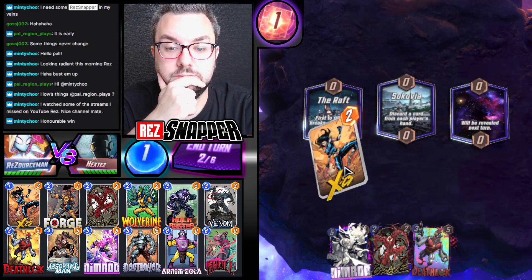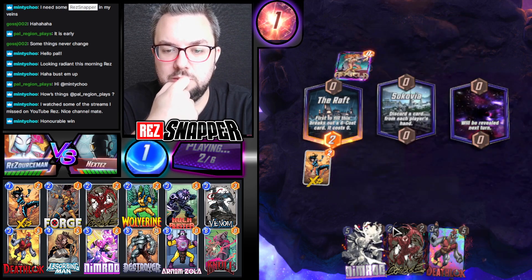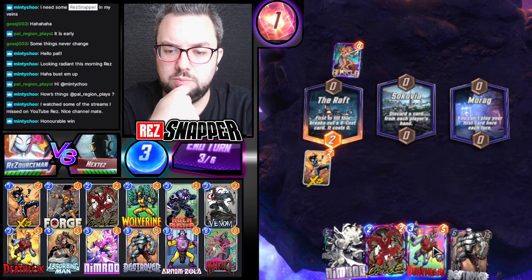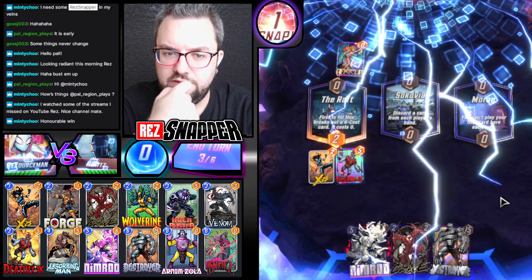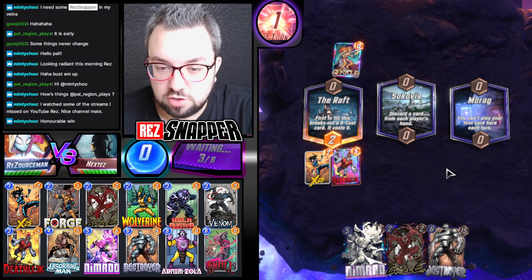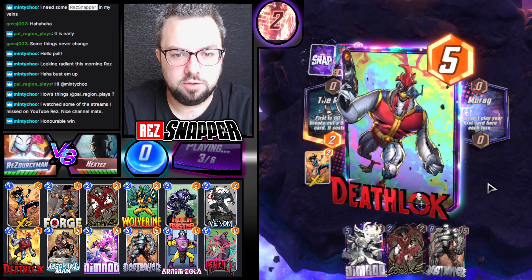They're playing Armor — that's messed up. Okay, at least we can get out the early Nimrod. So we want to look for Hulk Buster next. I think we can probably snap. They've lost Armor. We get an early Nimrod — I think we're okay on that. Nothing can stop us. Nothing is impossible! We're going to do this.